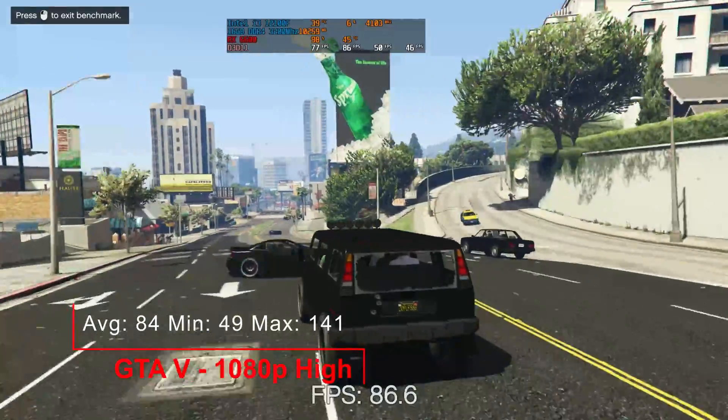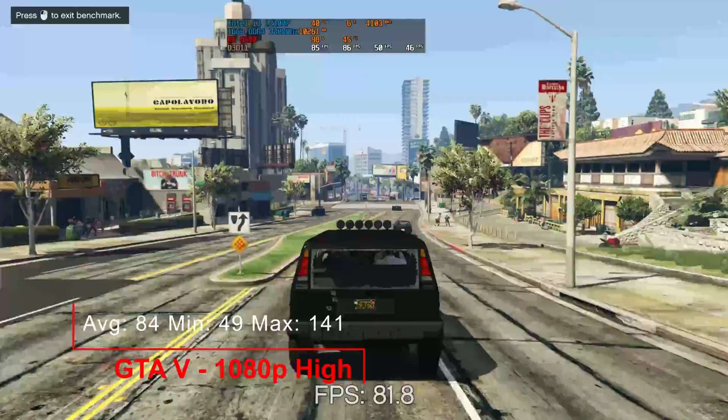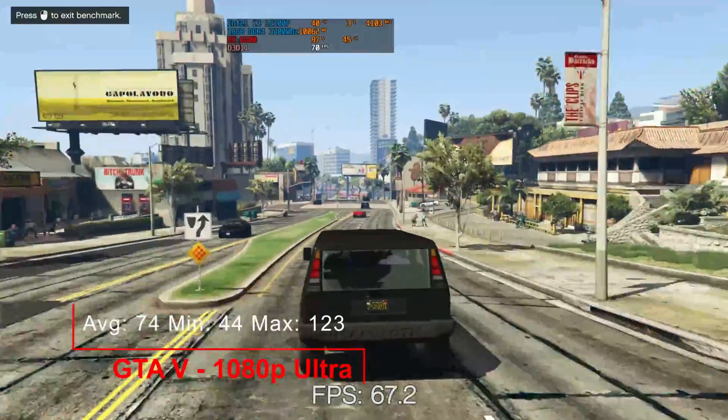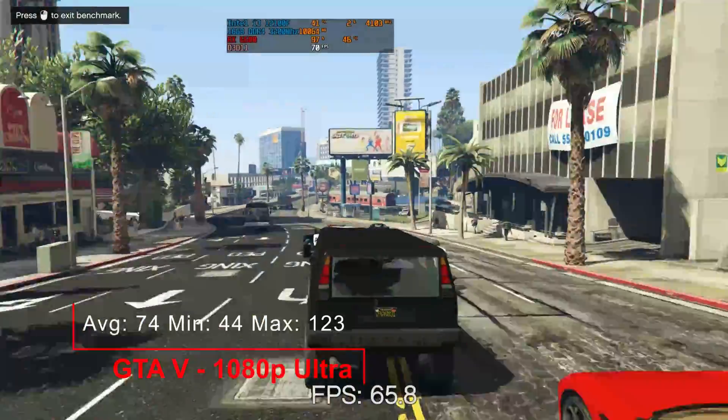Our seventh game, GTA 5. At 1080p high: an average of 84, a minimum of 49 and a maximum of 141. 1080p ultra: an average of 74, a minimum of 44 and a maximum of 123.